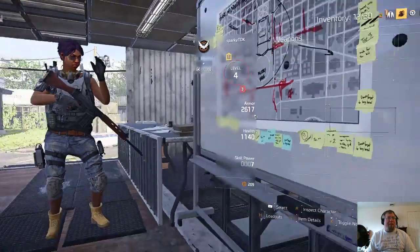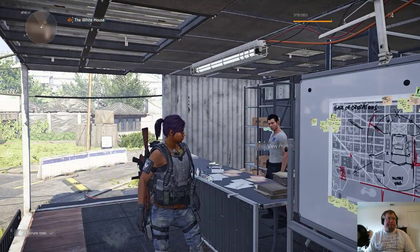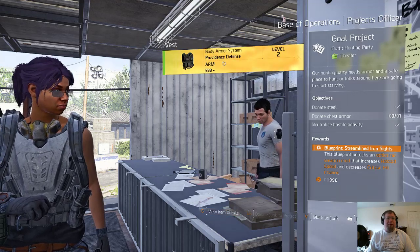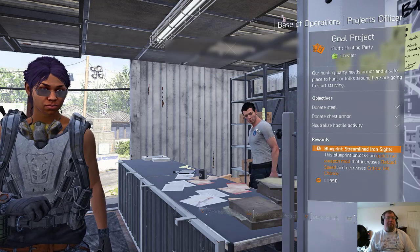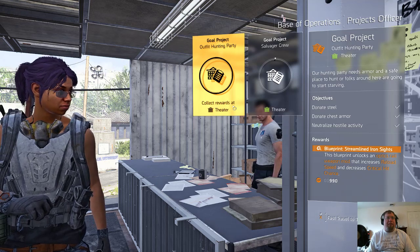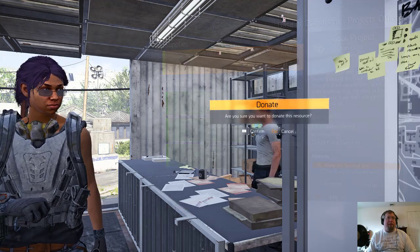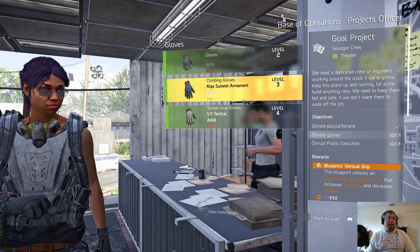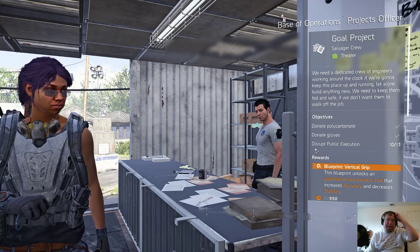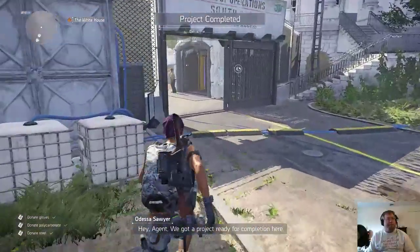Let's go ahead and equip this. Enough, probably carbonate. Yeah, we'll go ahead and donate these — that just leads to disrupt a public execution. Cool, cool. Hey agent, we got a project ready for completion here.